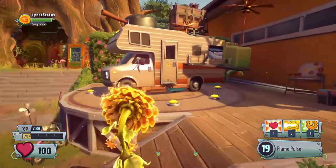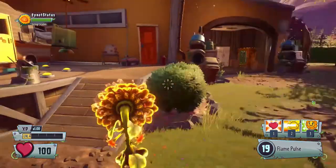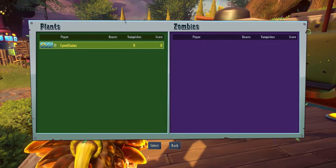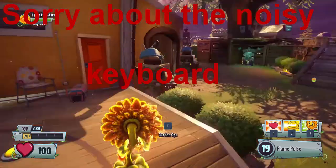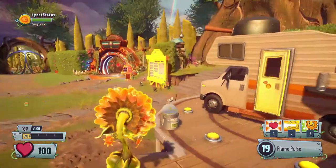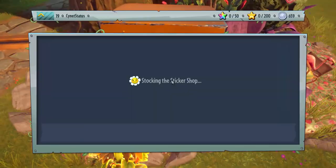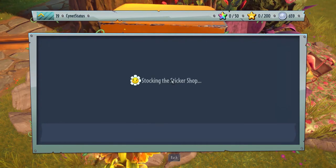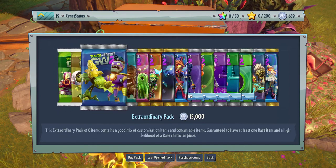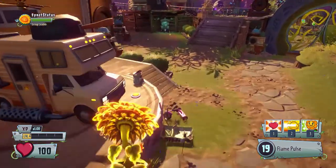Hey guys, it's CyanetStatus, and today we are playing Plants vs. Zombies Garden Warfare 2. I pretty much just got this game and I'm only rank 19, but I decided why not try to level some stuff up with you guys. Today I'm going to do some solo ops, and I'm hoping that in this video I can get enough coins to get this extraordinary pack, because there's a plant I'm just about to get, and I just need one more sticker for that piece.